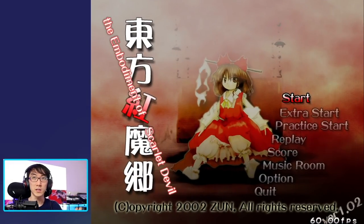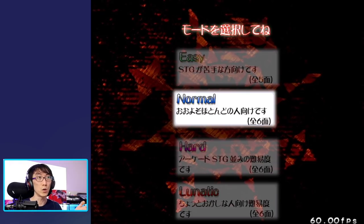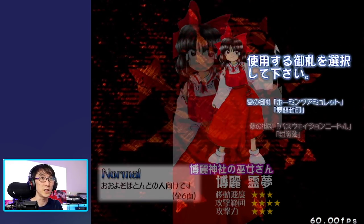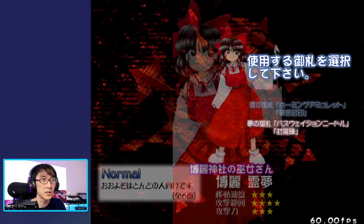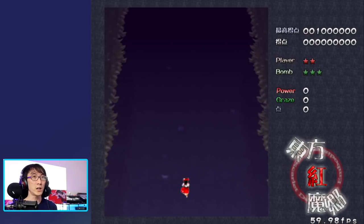So let's get straight into it. It's the Embodiment of Scarlet Devil — the sixth game in the series, but apparently the first one you can jump into natively on PC. I tested the game earlier but haven't played it properly. All I know is that you can shoot, you've got a bomb, and you need to collect the little power-ups. I'm just going to go with the default character and default everything.